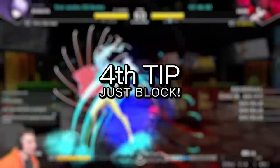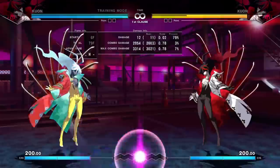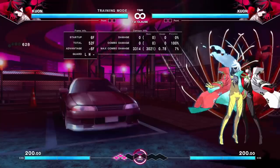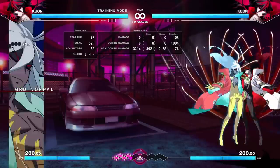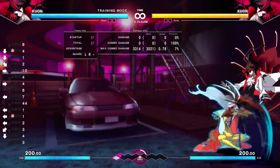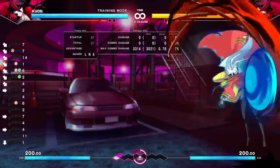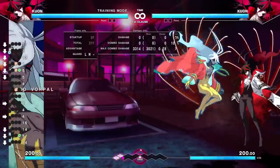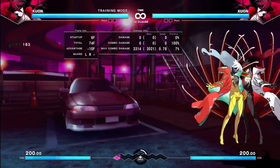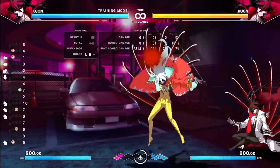Tip number four is just to block. We talked about how strong staggers are because you basically get a frame trap any time you're doing a cancel. Now, pressure is not infinite in this game. There are a lot of ways to reset pressure, but they all carry some type of risk. With Kuon, if you mash on this, you're going to get hit for a full combo. Once you respect that, I can start going into pressure resets, a fast overhead, empty jump low, and all kinds of trickery. But once the turn-stealing starts, mashing becomes good again — it's really a give and take. You want to lead off of blocking because blocking is really, really strong in this game.